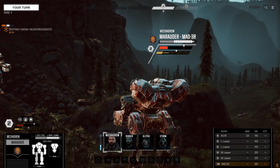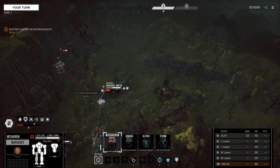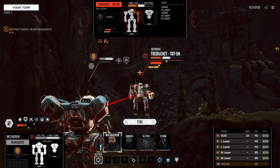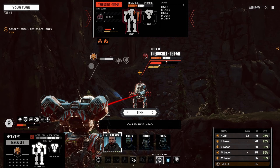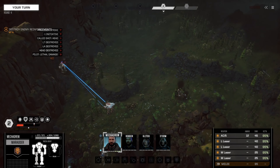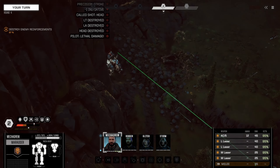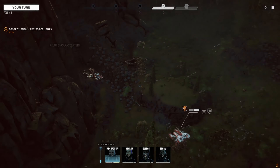There's more than one reinforcement — we still have the generator to take care of, that's right. Can we kill you? I can do a precision so we're gonna precision and go for the head — AC5 to the head's gonna hurt. Oh — head destroyed, lethal damage! You're out of there. Enemy mech destroyed.